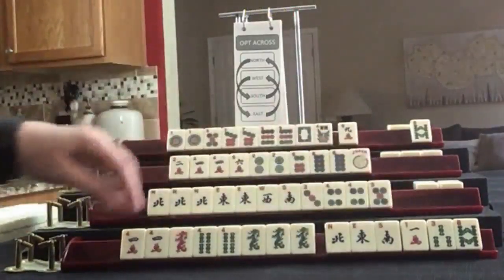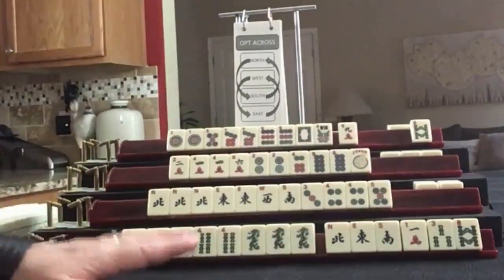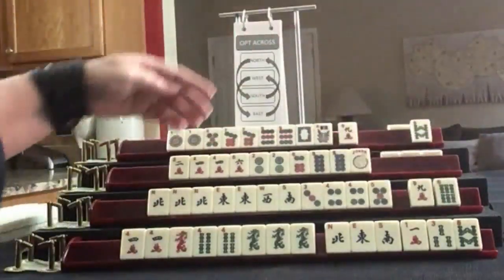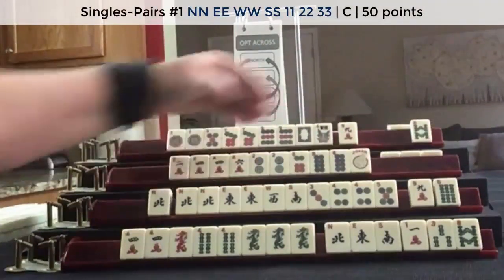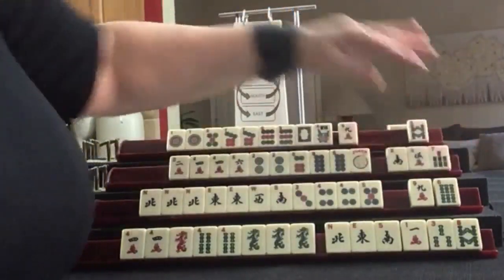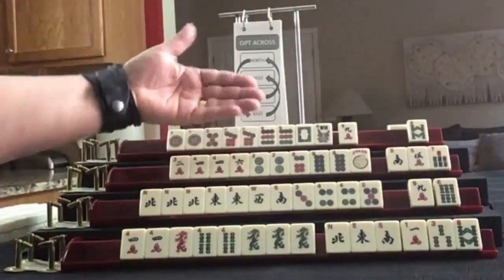So East and West, then North and South. I think I would pass these 2. We have 3-8 — I don't think that's going to be helpful. What we really want is maybe a Flower for the like-number hand with Dragons.